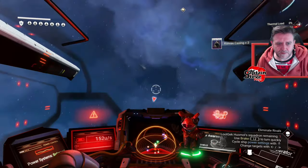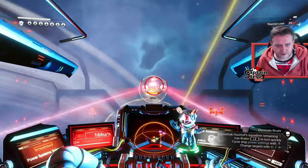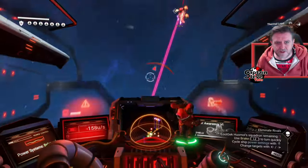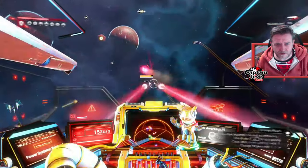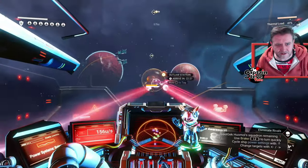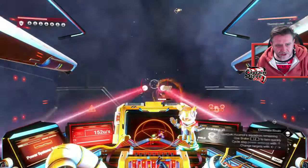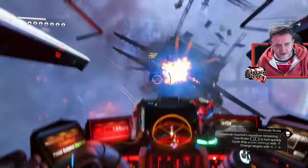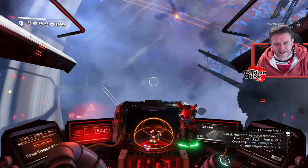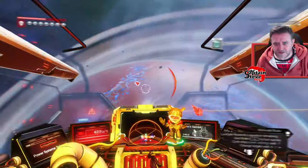I've reduced my wingman count to two because I couldn't see a thing. But I still almost shoot my wingman. I wish there were controls to make the wingmen stay to your sides in your peripheral vision so they don't fly in front of you — because they're all over the shop and it clouds your judgment on which ship you should be shooting.